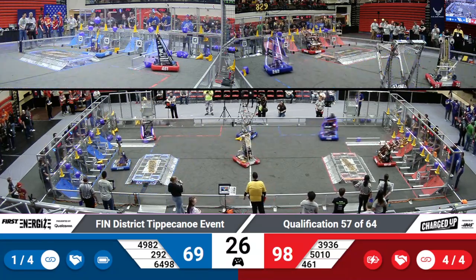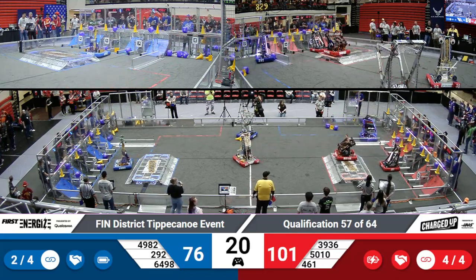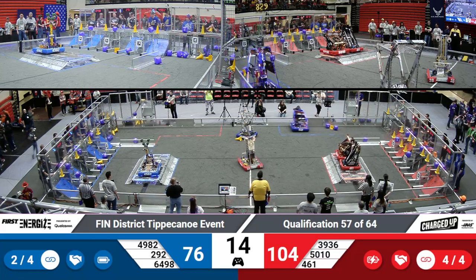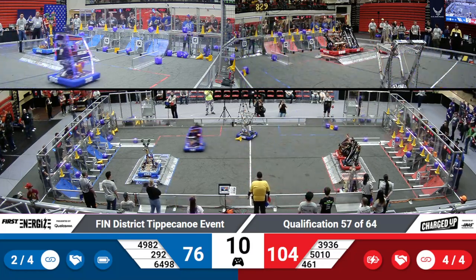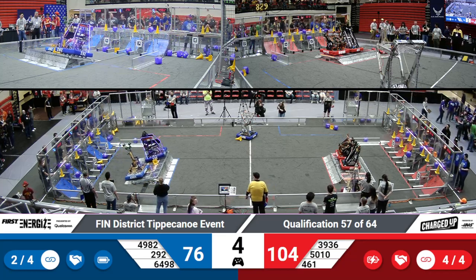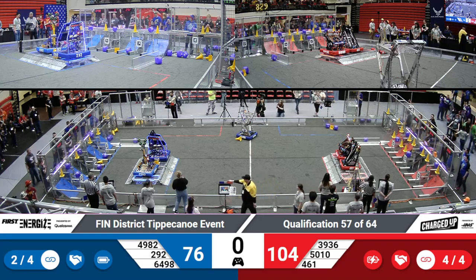All right, we've got 30 seconds left. Tiger Dynasty working on getting another Link — they've already got their four Links they need for their ranking points, but they want to get as many Links as possible. Tiger Dynasty climbs on. West Side Boiler Invasion joins them on the Red Alliance, and they've got their docking and engaged. We've got Olympus Robotics joined by Panther Tech on the Blue Alliance, working on getting their dock and engaged. And they're balanced with just a second left.